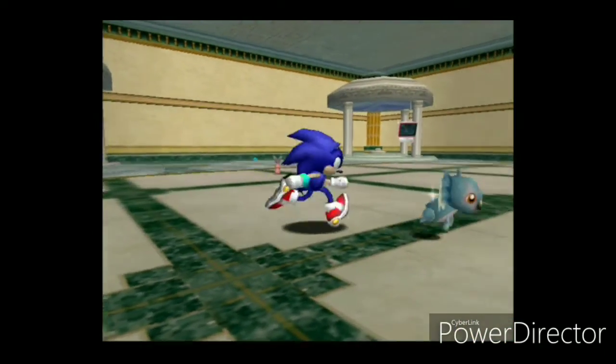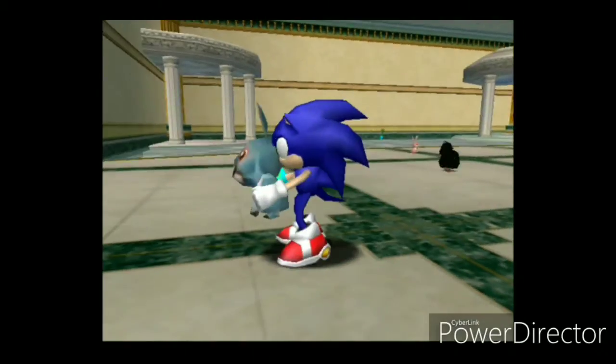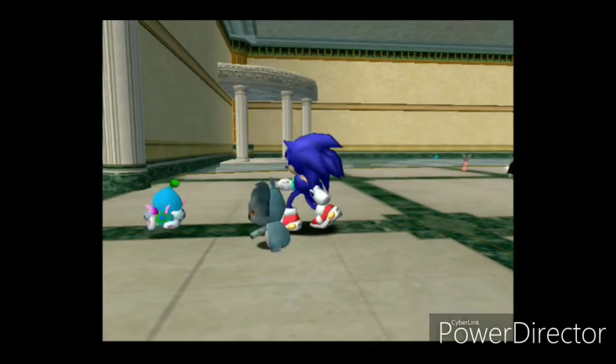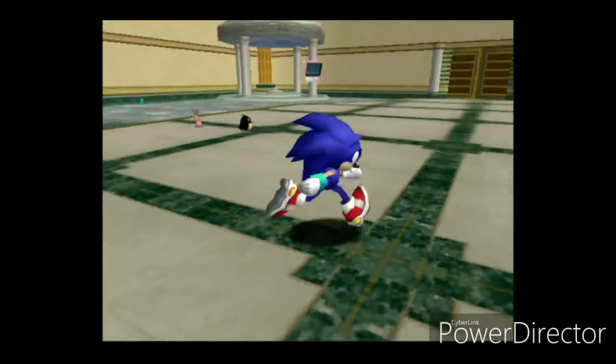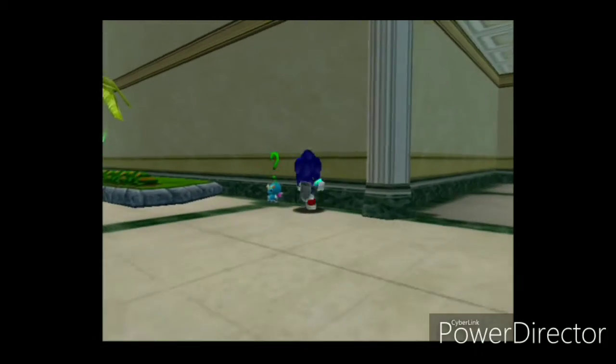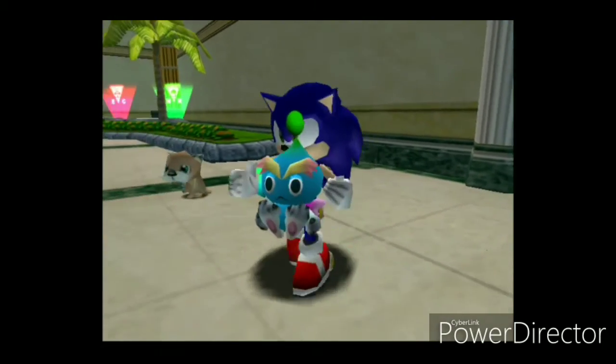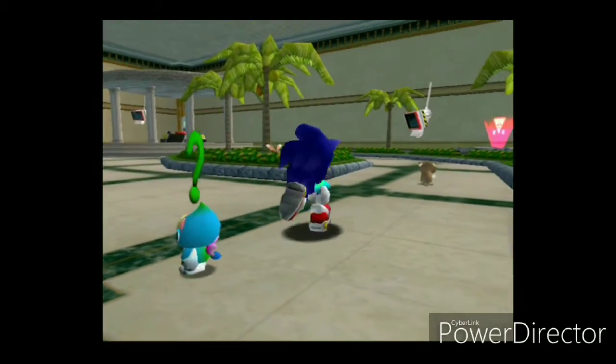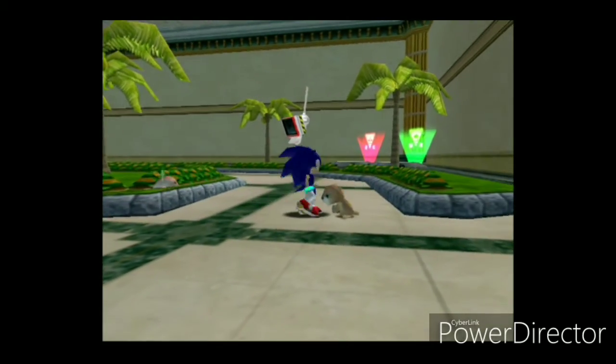I got all the animals from the level. So we'll give it to this Chao right here. Now he has his part — he's a Koala Chao. And that was on accident. It's really hard to pick up Choas. You can also name your Chao, but I didn't bother doing that for some reason. I didn't know how to do it.